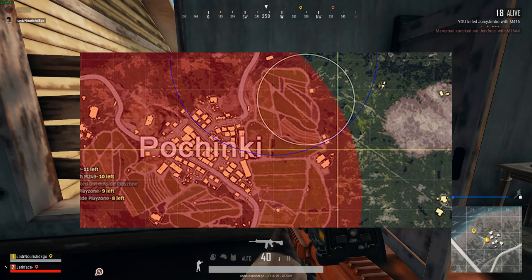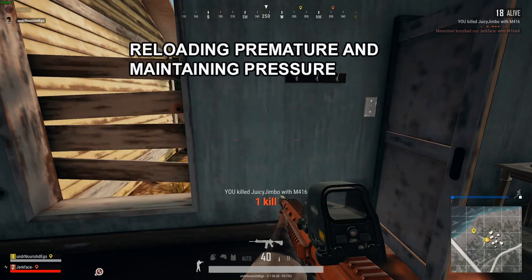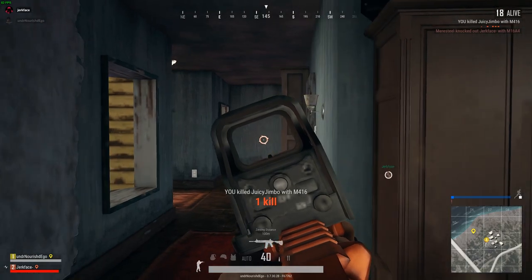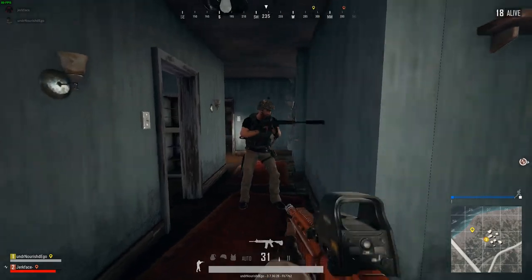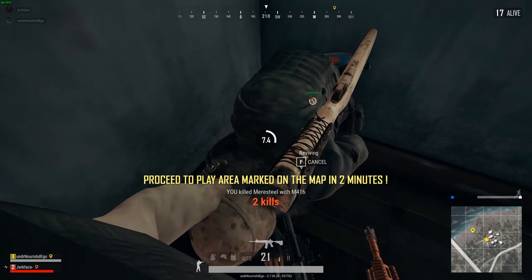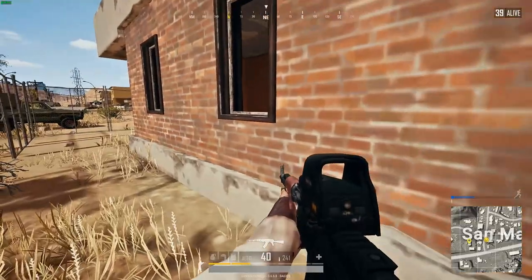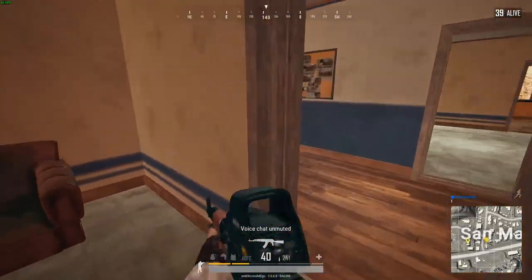This part of the clip leads me into the next tip: do not prematurely reload. It is an extremely common mistake I see time and time again and it ends up being very costly. Your gun typically has 40 rounds with an extended mag and 30 without — use the full mag. If you shoot off a quick burst of around 38 rounds you still have more than enough left to kill someone. If you can't kill someone within 10 rounds, you're doing it wrong.